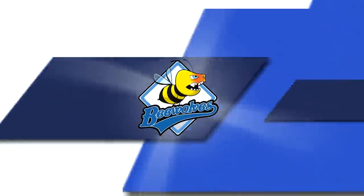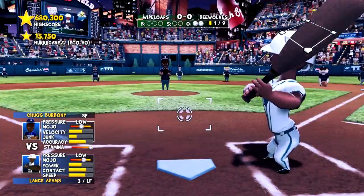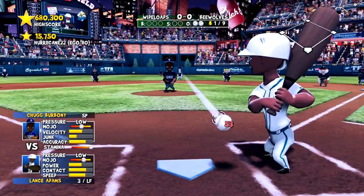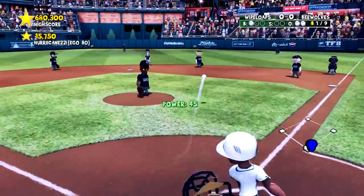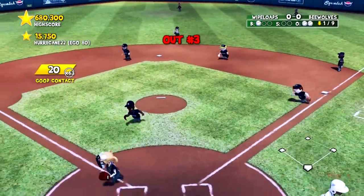Daniels gets to 2-0 but doesn't capitalize on it. Lance Adams is up with 2 down, and that's a flyout to end the first inning.